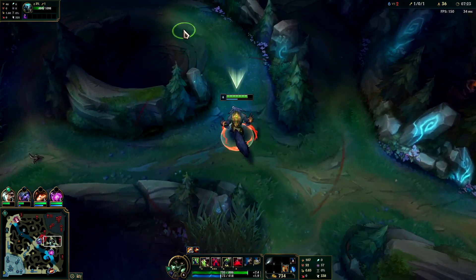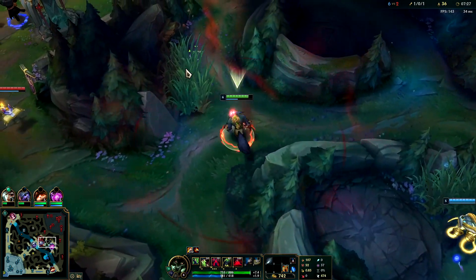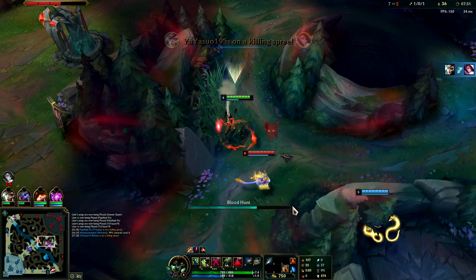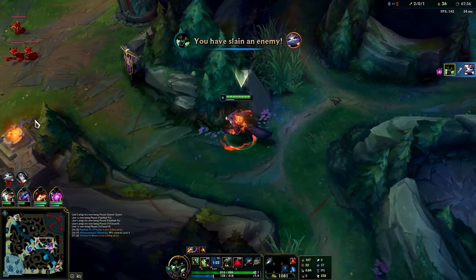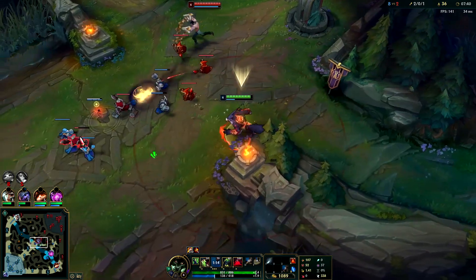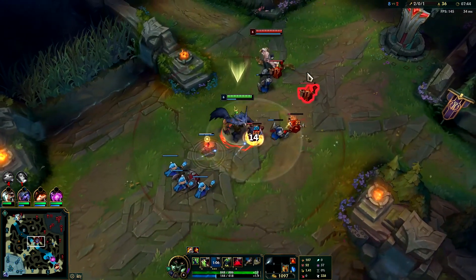He might be on wolves. Oh, he's mid with Yuumi. W, auto attack, Titanic reset — auto attack is a great resetter and you can do it while you're in your mid-Q. This guy can't fight me — I have red buff, that would end very badly for him.